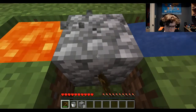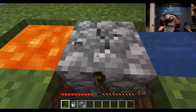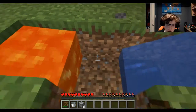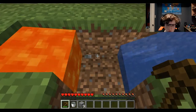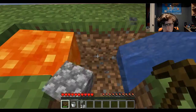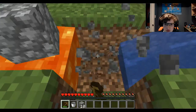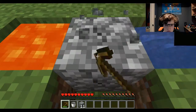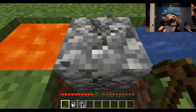Got eight cobblestone. Still eight. Oh no, still eight. One of the major issues with the cobblestone generator is that because there's lava, the cobblestone could easily fall into the lava. Got 12 now.